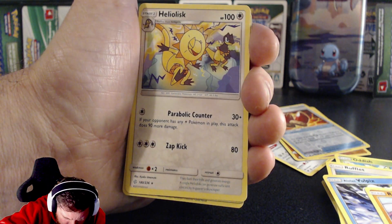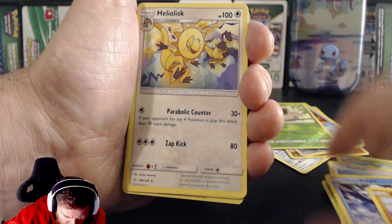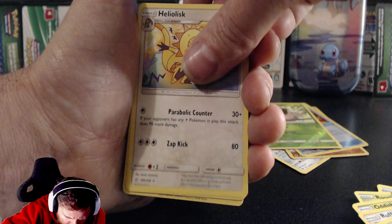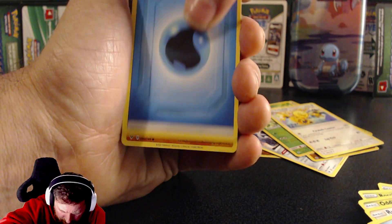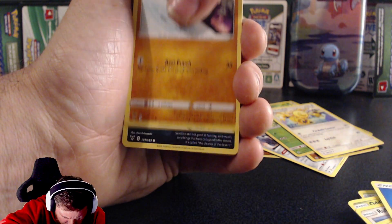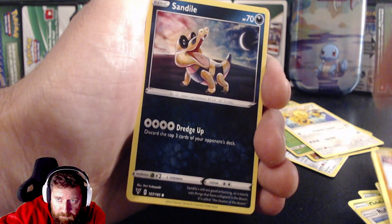Rufflet, Piplup, Boldore, Rockruff... and a nice reverse holo — hello Lisc! That's a rare. It looks like this whole package has just been opened and dumped into a pile, so there might be something good in here.